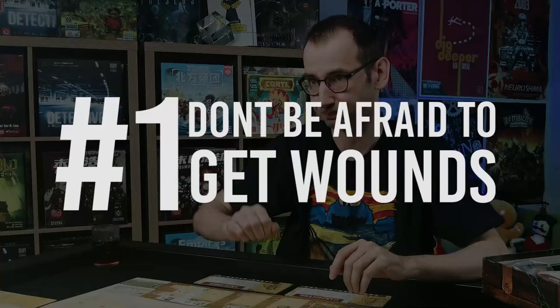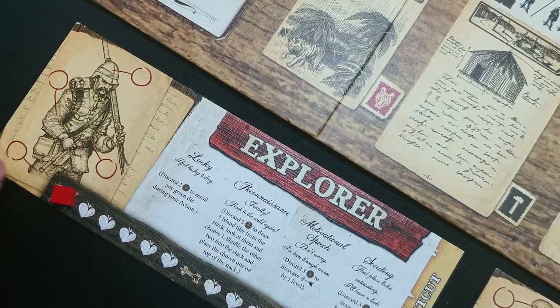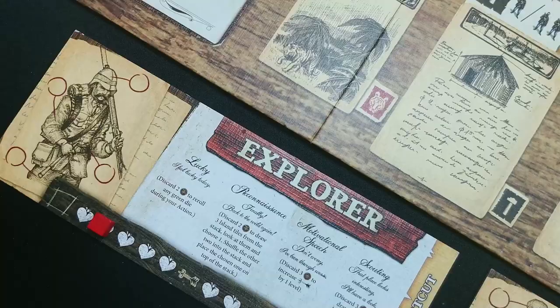Point number one: don't be afraid to get some wounds early in the game. The whole game — I designed it — is about engine building. You have to build your inventions, you have to explore the island, you have to bring morale up. At the very beginning you will get a couple of wounds — don't overthink it. Don't try to avoid every wound. If you get two, three, or four wounds at the very beginning, nothing bad will happen. Focus on inventing inventions, keeping morale up, exploring the island. This is important.